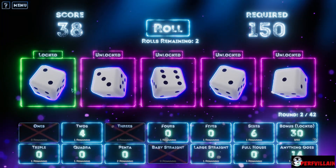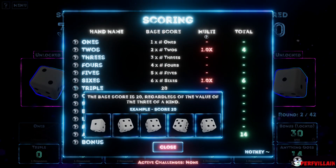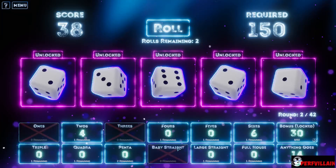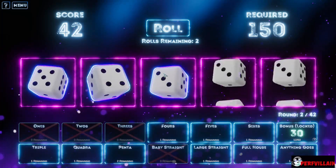Twos. Actually wait — triple. So we're going to need three of the same number. Yeah, that one's going to be four and that one's going to be five. All right, so we will go twos. I don't know if I need to lock them either — maybe I should pay attention more.